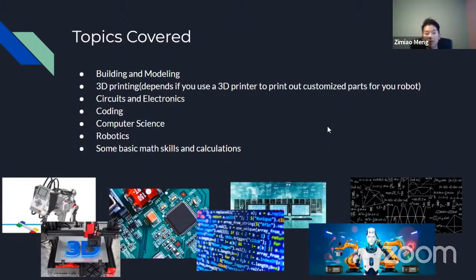Topics covered include building, modeling, and 3D printing, depending on whether you use a 3D printer to print customized parts for your robot. You also cover circuits and electronics, coding, computer science, robotics, and some basic math skills and calculations to calculate speed and distance for the robot.